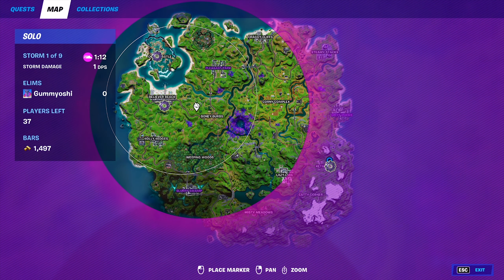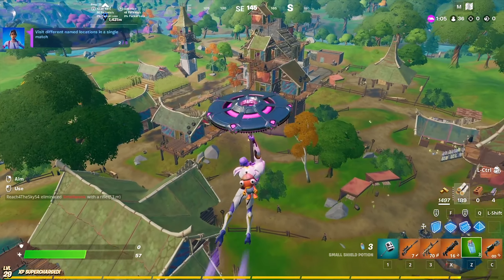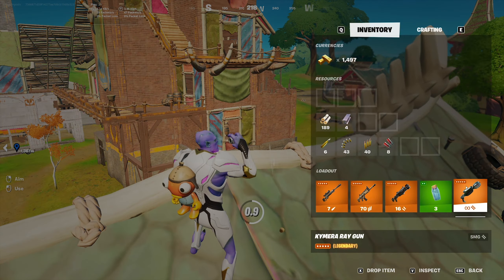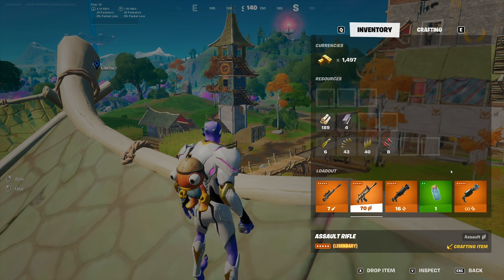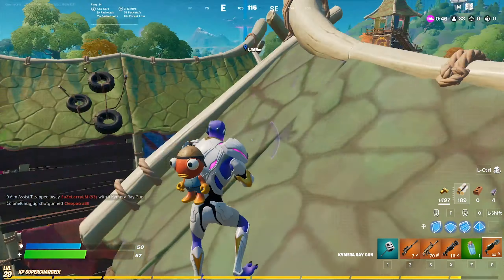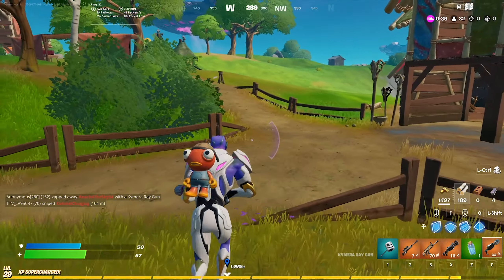Once you get kicked out, you spawn back into the island with all the loot that you got, and you spawn in the middle of the current zone. I'm not sure how long you can actually stay in the mothership, but as long as you're using those time orbs I'm fairly sure you'll be able to stay there. When you respawn back into the map you will have the health that you went in with, and you'll spawn in the middle of the current zone — allowing you to easily get from place to place.